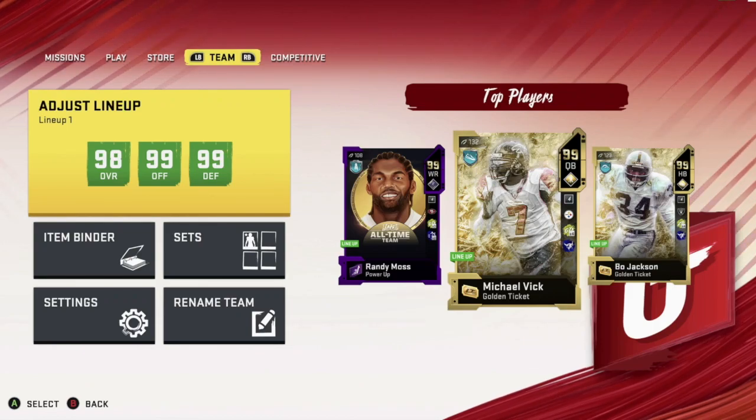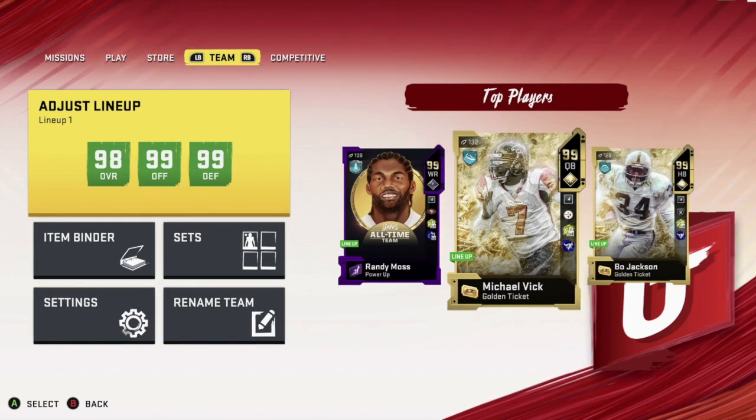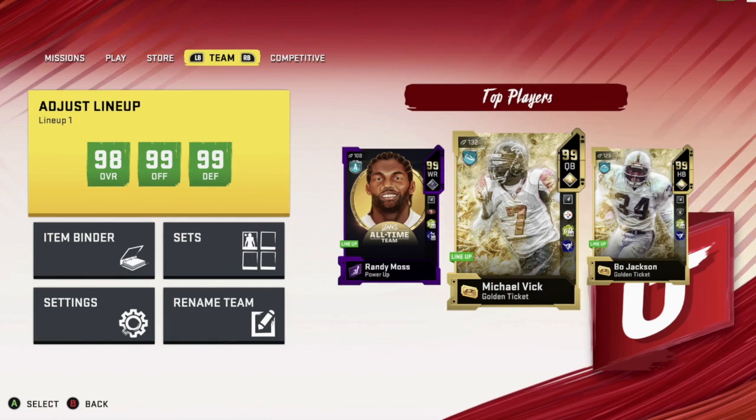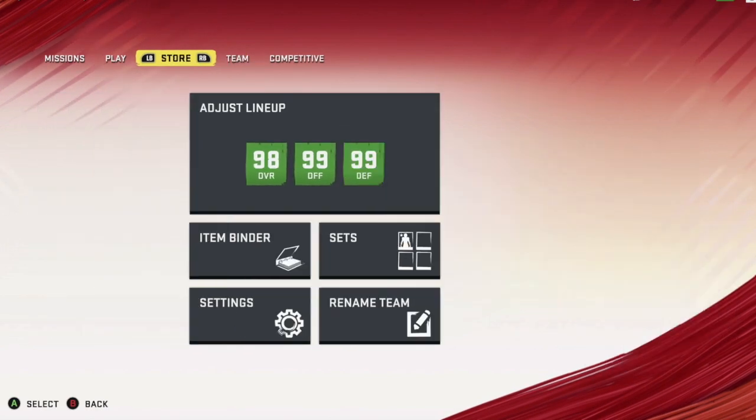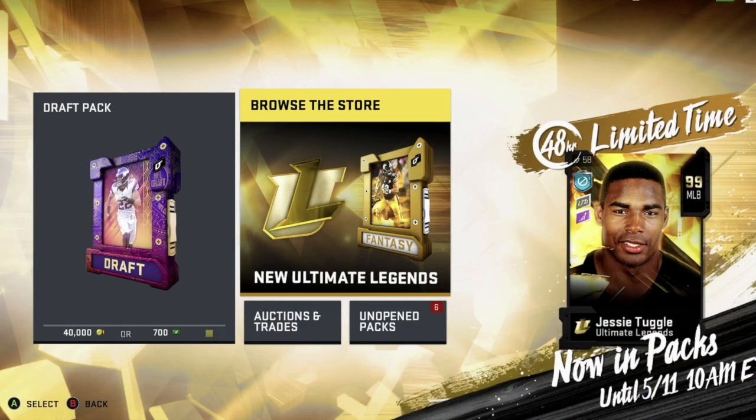What's up everyone, this is Million Dollar Mutt here again with another video. Today we're going to do some pack openings. We got Ultimate Legend 99 Lawrence Taylor in packs, Walter Payton 99 — I believe he gets Human Joystick — and we got Jesse Tuggle, middle linebacker, which is a limited. Let's get right into it and open some packs.